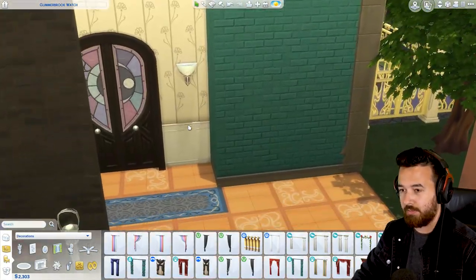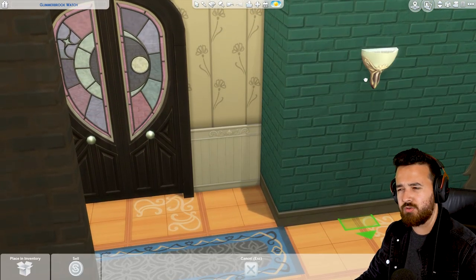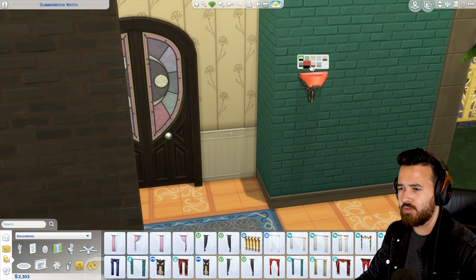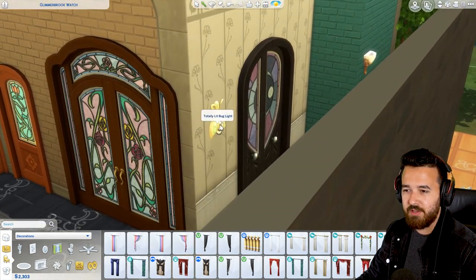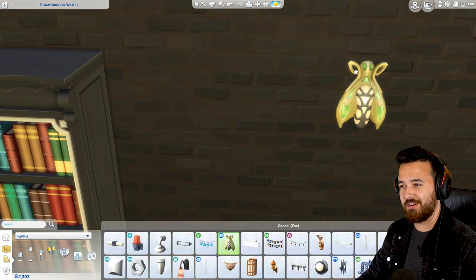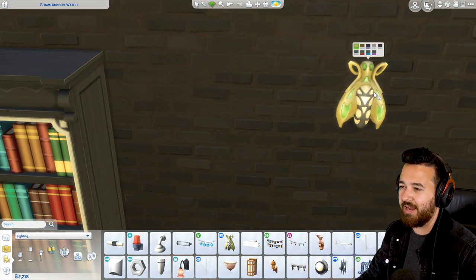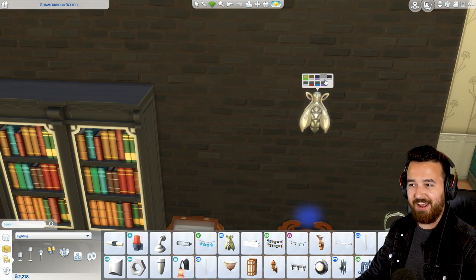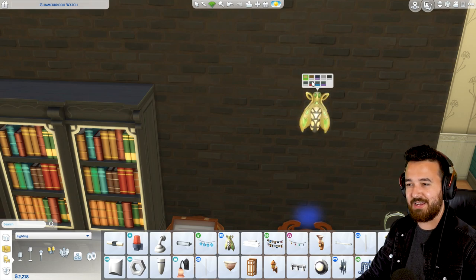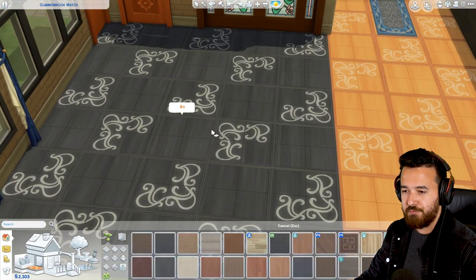We've also got a couple of new wall lights. We've got this one which is more just a traditional looking sconce - nothing too unusual or crazy, just a nice one that'll fit into older style homes. Then we've got this one which is totally more stylized and a little bit more fun - a totally lit bug light. Kind of fun, definitely going to use that in some more wacky places.